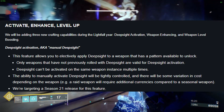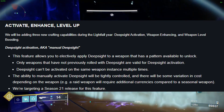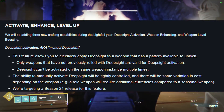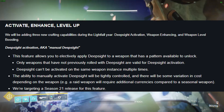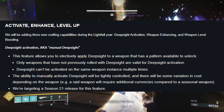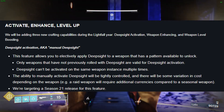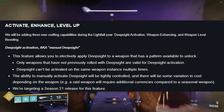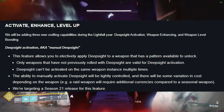The first new feature, Deep Sight Activation, will allow players to apply Deep Sight to a weapon that has a pattern available to unlock. This is known as Manual Deep Sight and will only work on weapons that have not previously rolled with Deep Sight. The ability to activate Deep Sight will be tightly controlled, and there will be some variation in cost depending on the weapon. The Deep Sight Activation feature is expected to be released in Season 21.